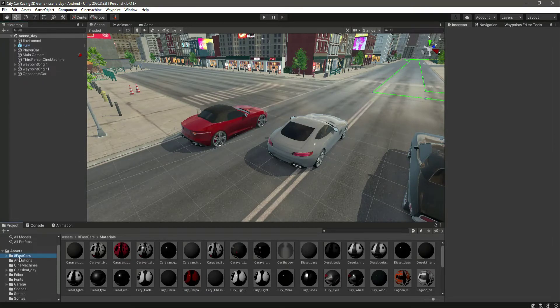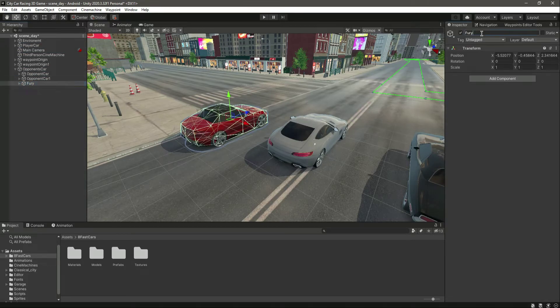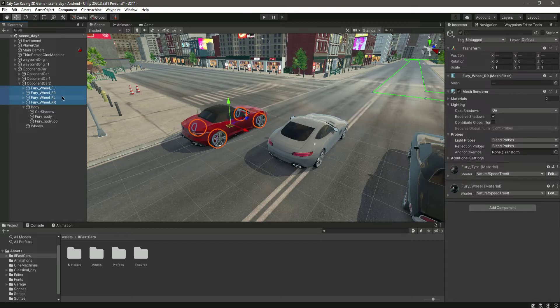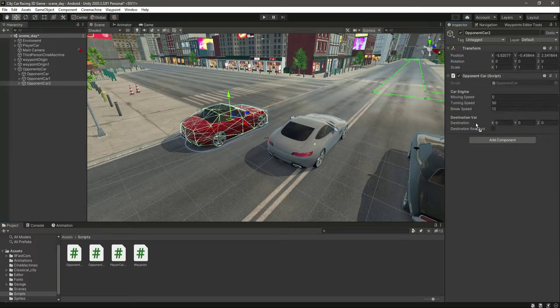Let's click on prefab and back completely. Let's add this inside the opponent car and name this as opponent car 2. In here, create an empty game object by the name of body, and then another one by the name of wheels. Select the body and in the body let's add all of these three, and then in the wheels let's add all of the four wheels. On the opponent car you need to add the scripts.